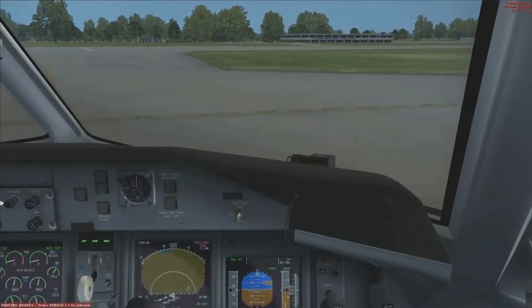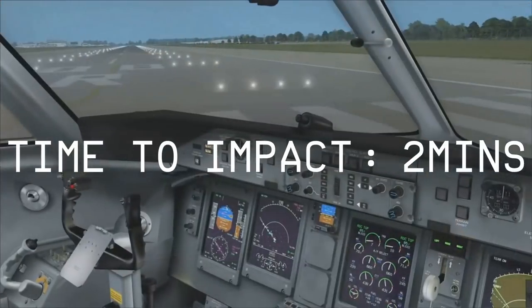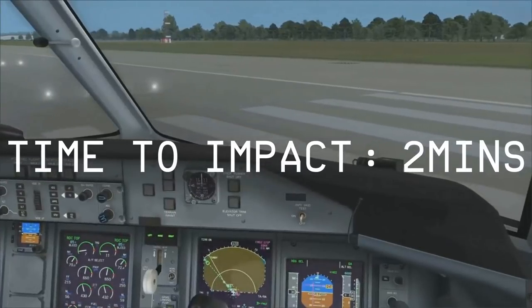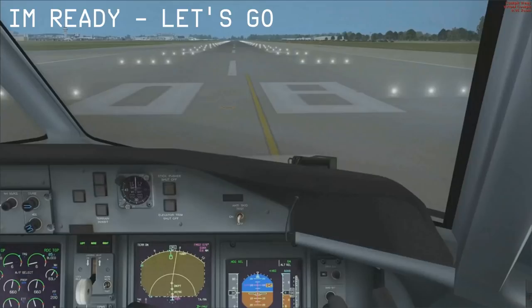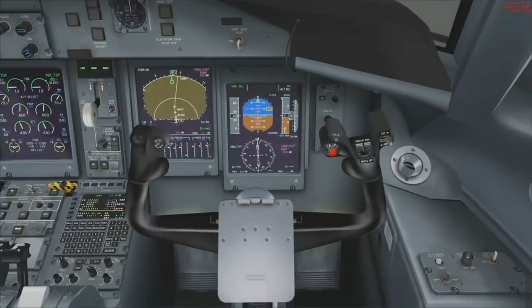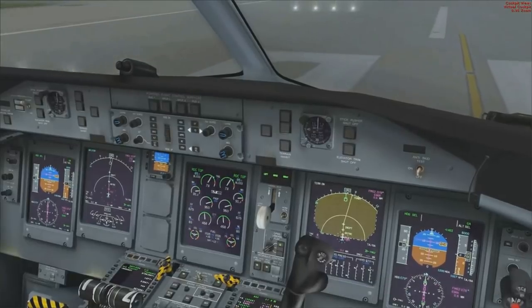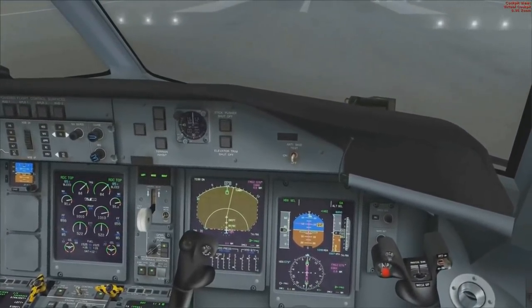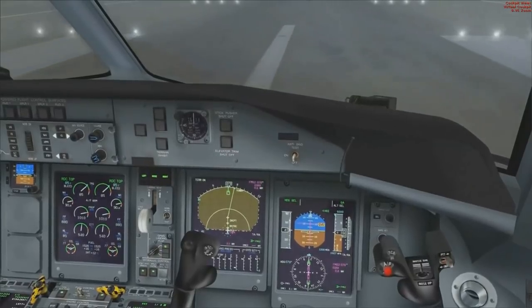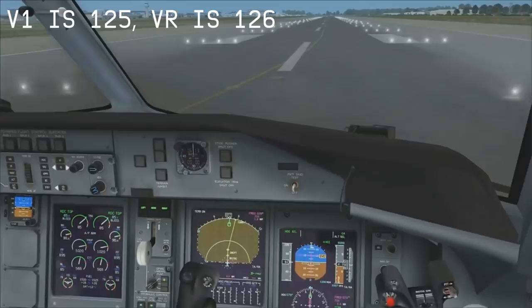Austrian 69 Yankee, Roger, you can line up. Line up, 08 right, Austrian 69 Yankee. Let's go. Okay, that's all — that's the before take-off checklist complete. Yankee, are you ready? Let's go, yes I am. I'm ready, let's go. We're ready. Power set. V1 is wanting — my VR, V1. I'm ready.